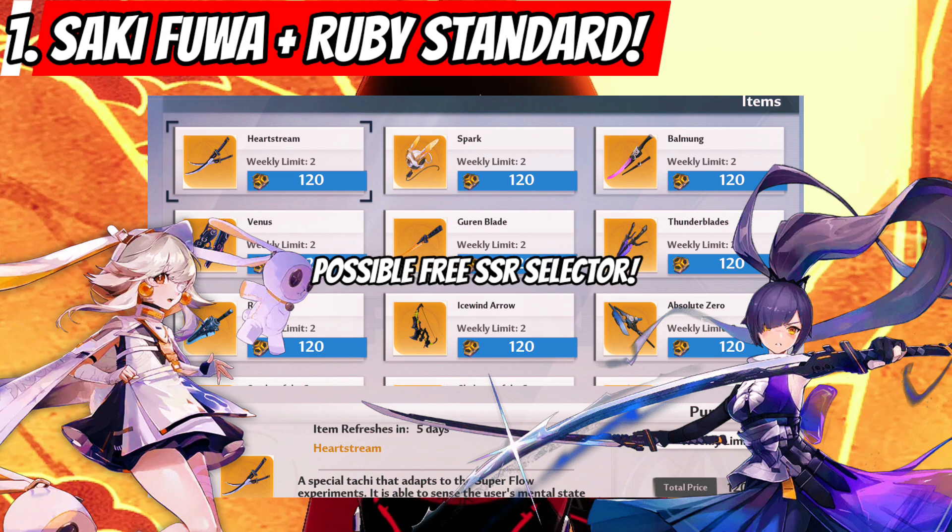Also, we might be getting an SSR selector box for both Saki Fuwa and Ruby at the same time they are released on the standard banner, probably obtainable through events.